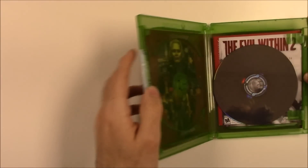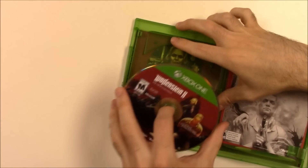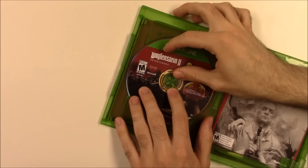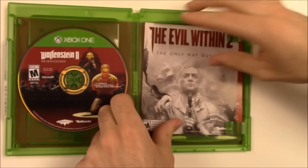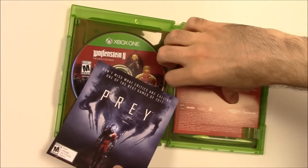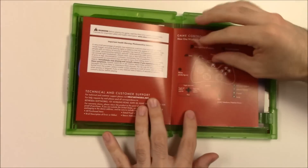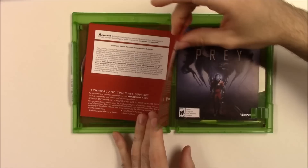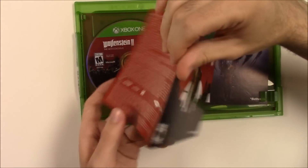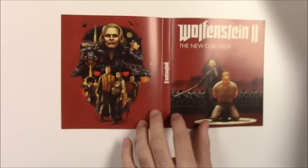All right, and on to the Xbox One version. The disc is a little loose, but as we can see the disc has the same artwork as the PS4 version. Again we have the Evil Within 2 advertisement as well as for Prey, and the same pamphlet showing the Xbox One controller as opposed to the DualShock 4. This version also features the same alternate artwork on the inside.